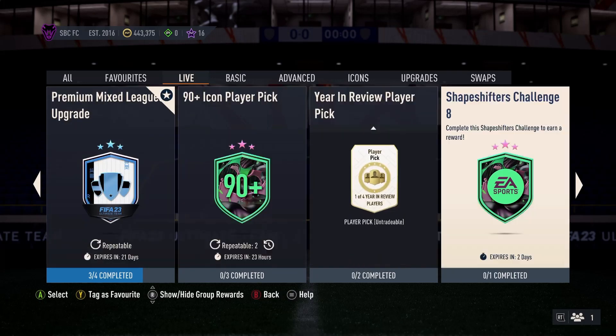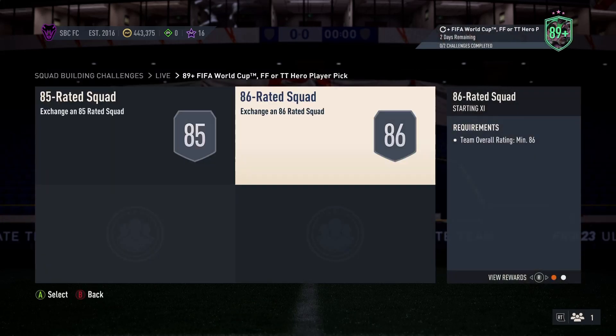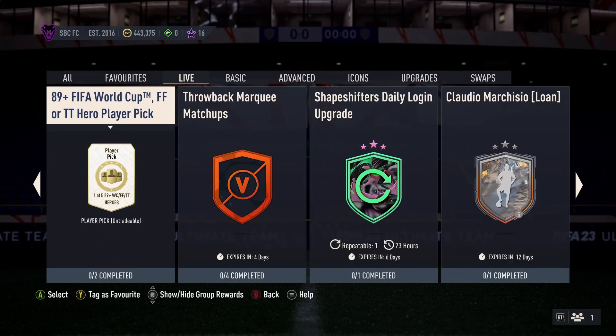We have quite a bit to get through, so let's get into it. The 8-9 player pick is upon us, I think - or I've redone the requirement of what you can get, so I'll make sure I've got the graphic on Twitter for that. World Cup, Foot Fantasy, or Trophy Time Heroes, 85-86, no team this season required - so that helps. Mixed Player and all that good stuff. I'll see what I've got in the graphic first.